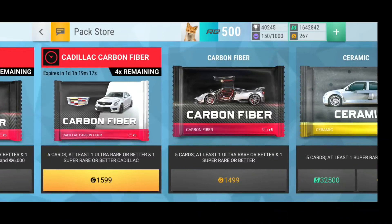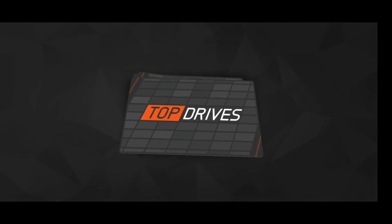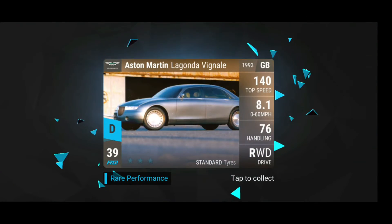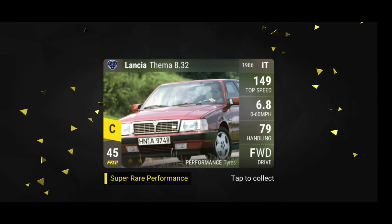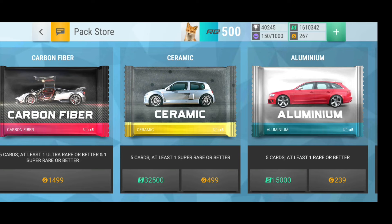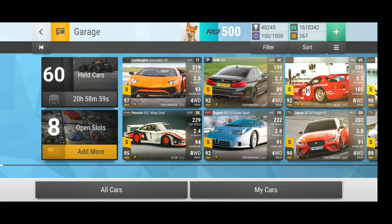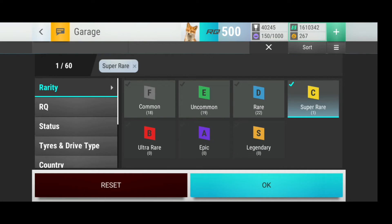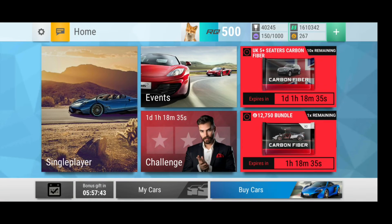We're just gonna buy another surrounding pack and see what this one can offer us. To be honest I actually need some fuse material, so I kinda need some super rares, would be nice. Maybe not — Lagonda, alright, and Lancia Thema — another car. I will keep this as my fifth one, alright, then I have the Themas done, I just need to max them out. I wanna collect five of every ultra to common Lancia. Looking okay so far, but I actually want some fuse material, not more cars I want to keep.